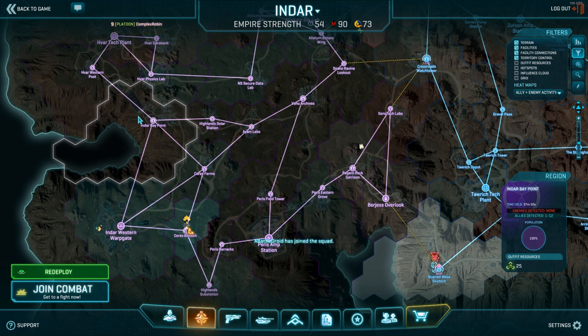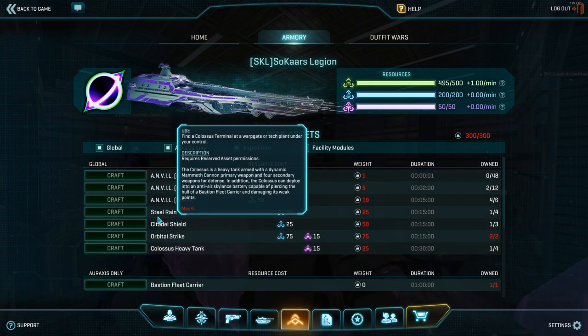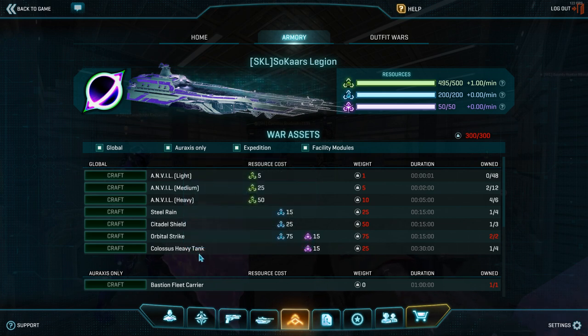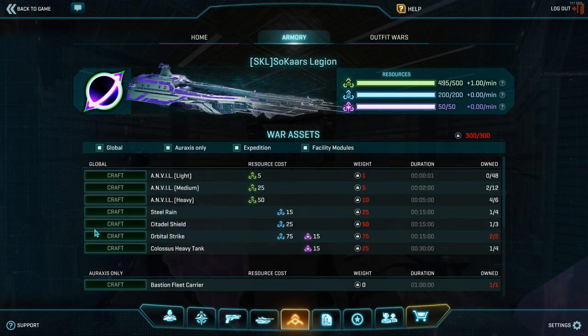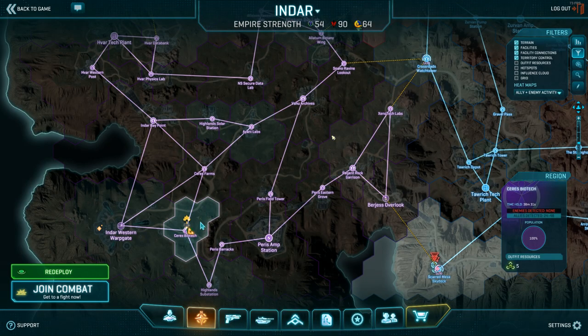What's the difference between Global and Araxis in the armory? Obviously the Araxis section is Bastion stuff, but isn't that the planet we're on? As far as things that actually matter, the difference is nothing - absolutely nothing. They're both used on a specific continent. It just helps to categorize things and have a line between our deployable assets and the Bastion itself along with the expeditions. That might change in the future - maybe we'll add stuff to the armory at some point - but for now it doesn't mean anything realistically.